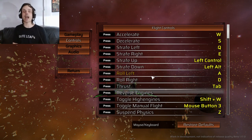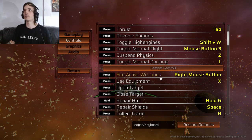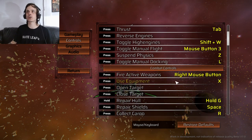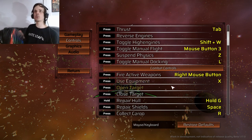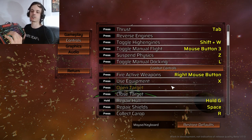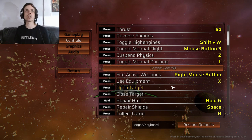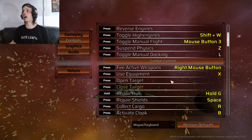My thumb rests on X for the most part. The reason for that is because my main equipment button for combat is X, which I generally use for my missile launchers. You can swap between equipment with the scroll wheel, but generally I want that on my missile launcher. From X, my thumb can also jump between Z, X, C, V, and the spacebar fairly easily and comfortably without having to reach.